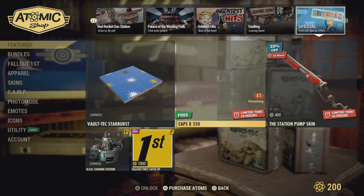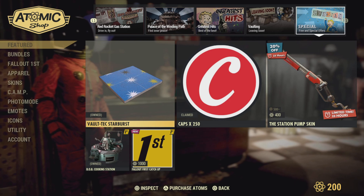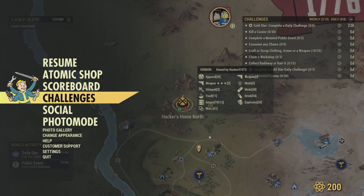It sells for 400 atoms and you get 253 caps. Caps are the currency in Fallout 76 - you can use them to buy stuff from vendors and all that. So let's jump onto the challenges of the day.